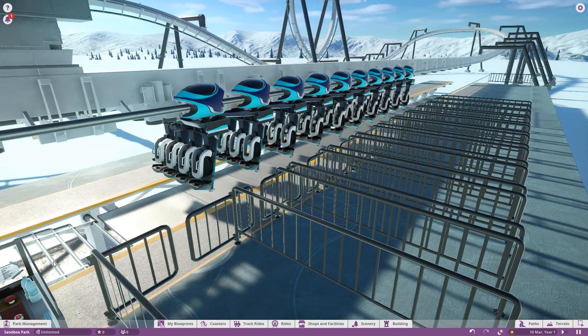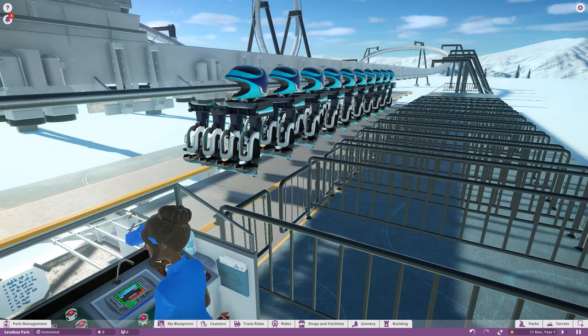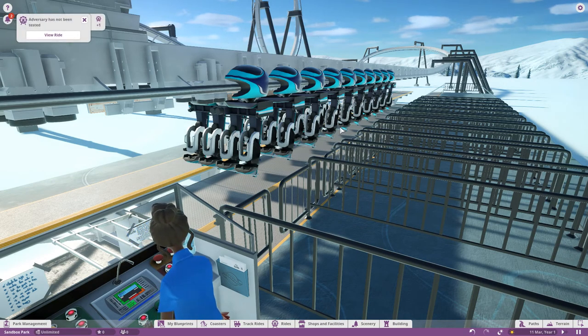I'm going to be looking at a feature today that we've actually looked at before in the past, although it wasn't supposed to be made available to us back then. Now it actually is, and we can do so officially. This is how we can change trains on our track — the actual type of train that is on our track. So for example, if for the last few years you've been running your inverted roller coaster, Nemesis style, but now want a flying roller coaster, you can actually make that change without having to rebuild the track from scratch.